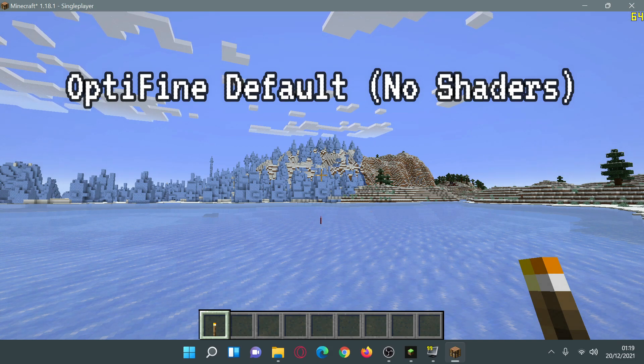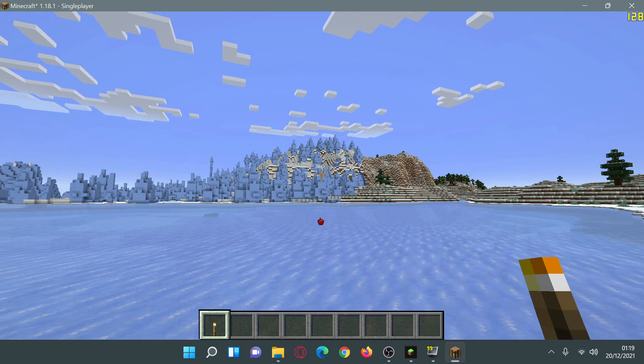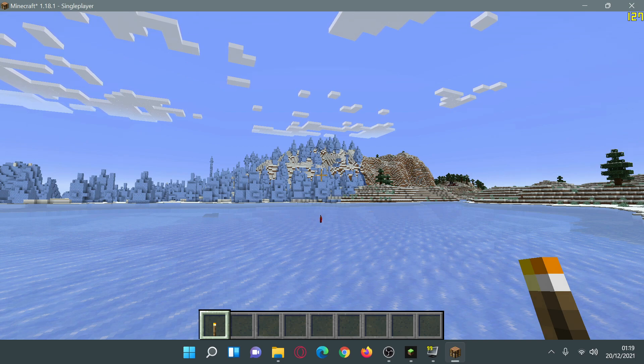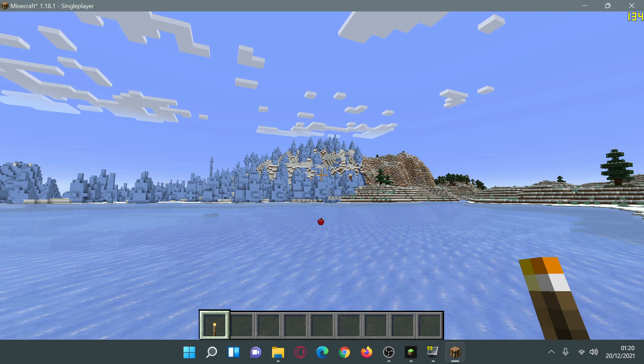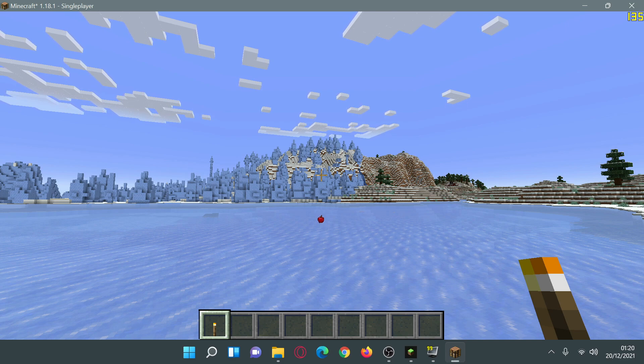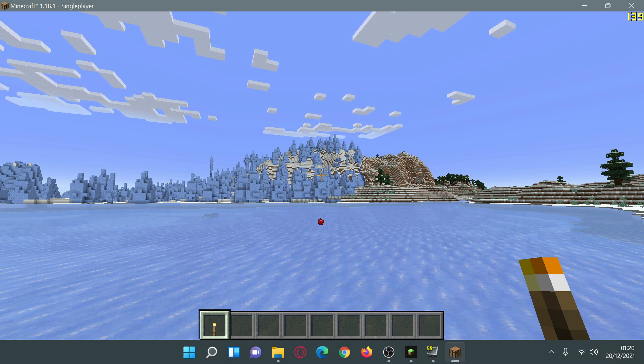We're inside the game using OptiFine with no shaders enabled — you can confirm that in Options > Video Settings > Shaders, which is set to off. After waiting for all the chunks to load, with nothing moving around, the maximum FPS I'm able to see is 135. So with OptiFine using the default options on maximum video settings, we're getting a steady 135 FPS.